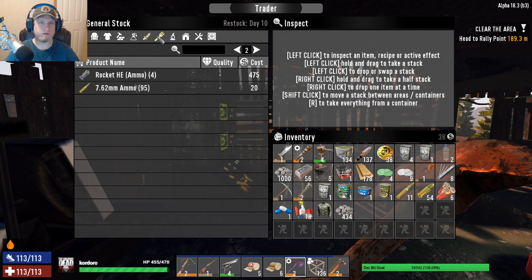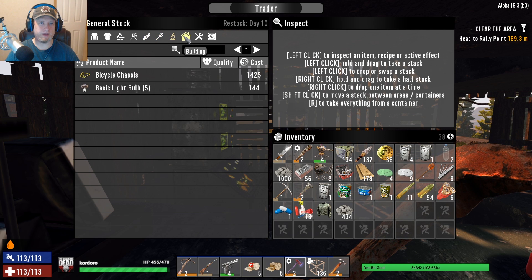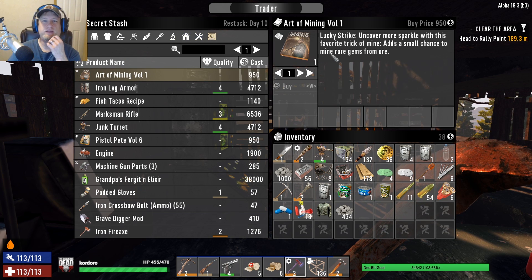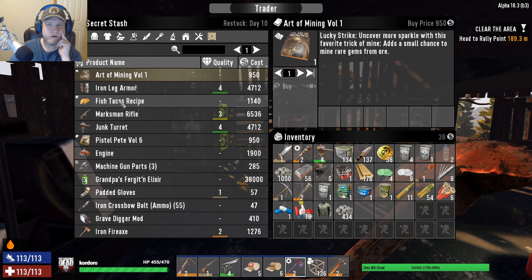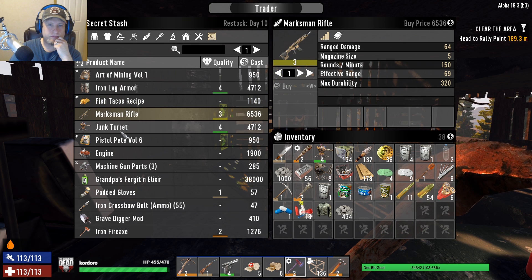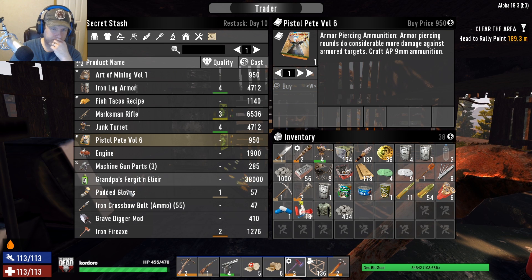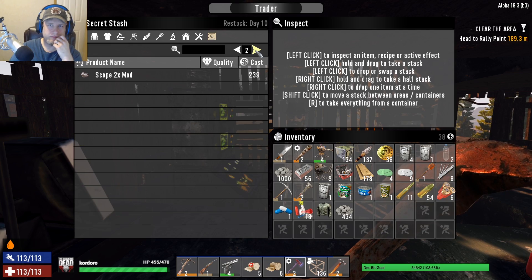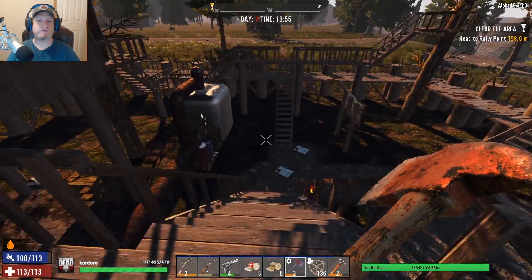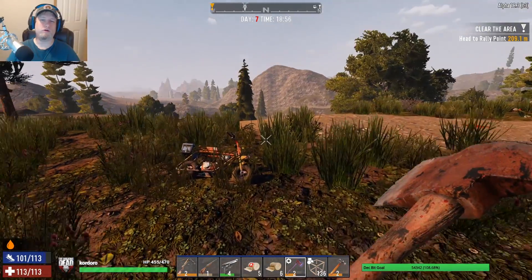He's not gonna restock till day 10, so I can come back and get stuff. I'd like to get some eggs. Oh, by the way — the reason I got the diamond was because of the Art of Mining book. Fish tacos... that doesn't sound right. Pistol — yeah we'll get it, maybe, I might forget to come back. Not bad. Alright guys, I'm gonna get back, finish upgrading the base, get whatever I can done before the horde comes, and then we will have horde night — day seven horde night.